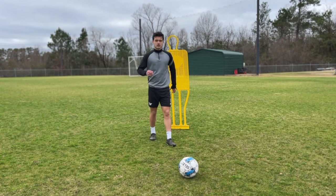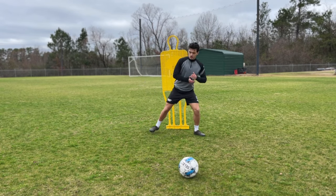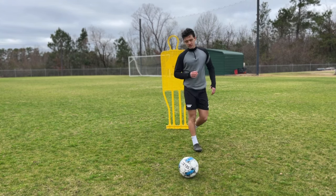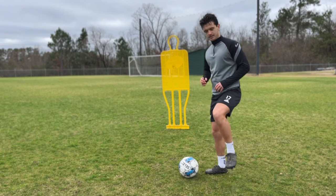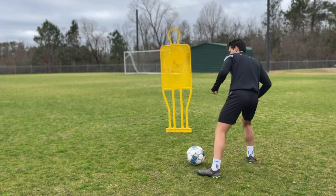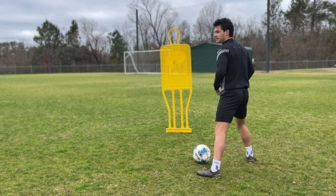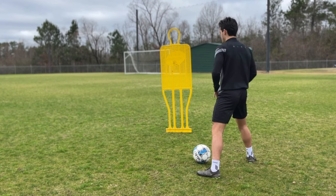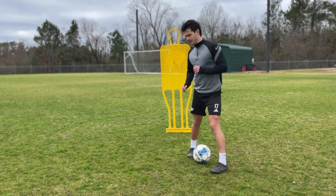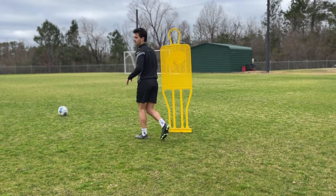Another option when applying this skill: sometimes when the defender cheats and opens the space right here, they keep their foot like this so they can take the ball. That's when I recommend you take a little chip — try to go over their feet. You're faking with your shoulders, making them think you're going outside, and they follow it. Sometimes they keep their foot like this, so you chip it — at the last moment you go over, and that's when you go.